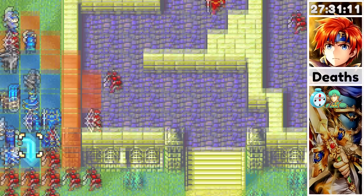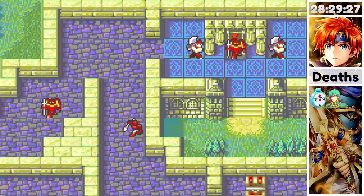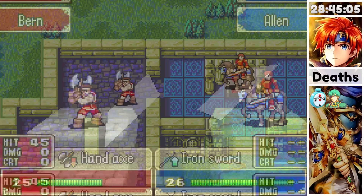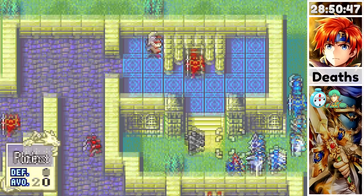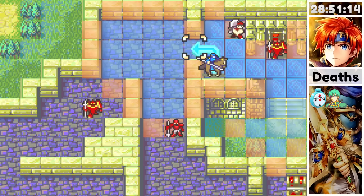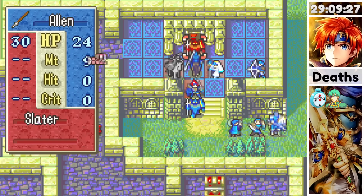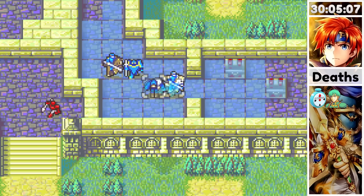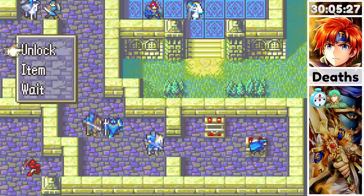Once I broke the enemies' weapons, I used less useful units to block the lower lane and moved my whole team up toward the boss. Two axe fighters were in the way — for one I broke their weapon from over the wall, and for the other I lured them in and killed them with Roy. I didn't have enough HP to break the boss's weapon, but in the lower village there was a Mend staff, so I sent Alan on a solo mission to collect it. With the healing I could break the boss's equipment, allowing Roy to attack until I killed them. Then I sent Chad to steal a Vulnerary and pick up the treasure to end the map.